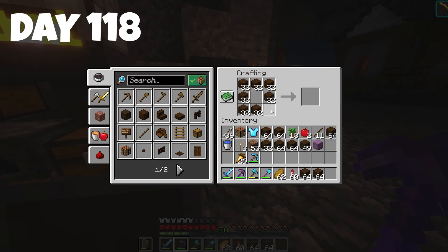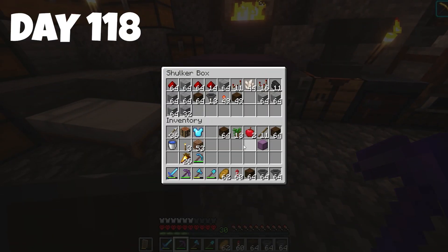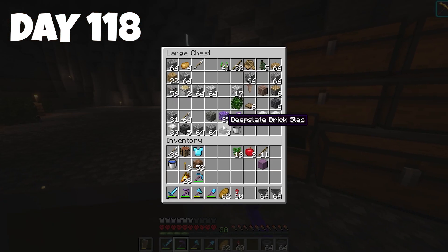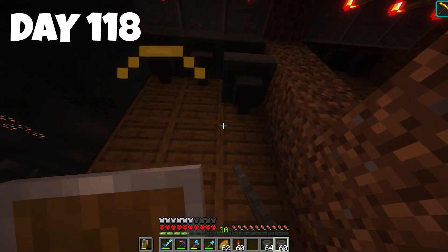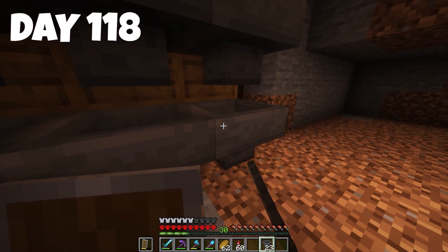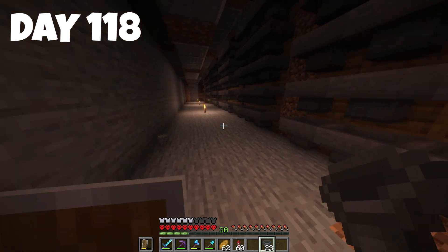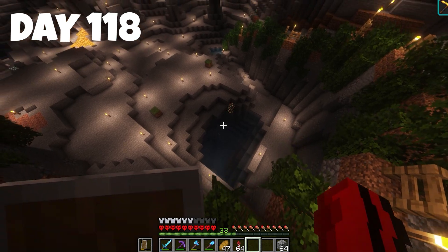We make ourselves some chests — two stacks — and two stacks of hoppers, making a total of about two and a quarter stacks. We start filling all this in and get that row done. This is painful but we have to get it done. We've run out of redstone again, so I'm going to dig straight down under my house.